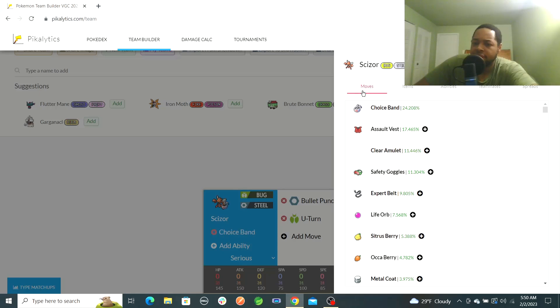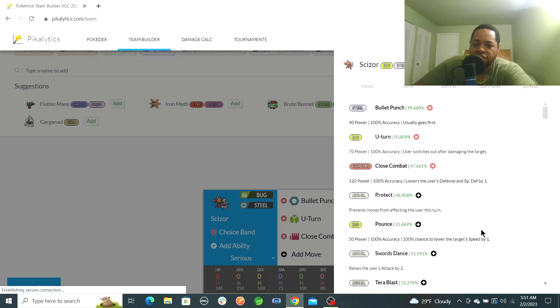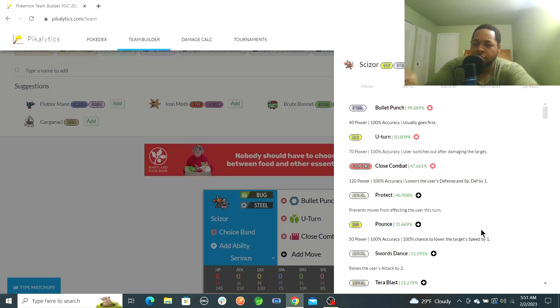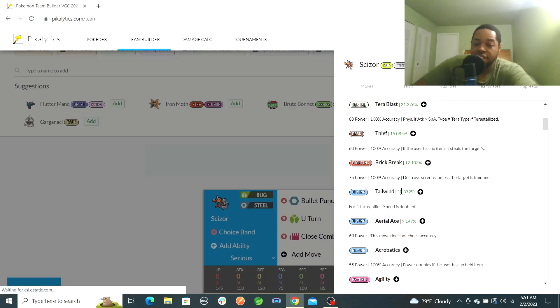I'm probably going to go with the Choice Band set because that gives a higher chance of KOing things in one shot. U-turn gives a decent pivot, and Close Combat hits Normal types. You could use Pounce to lower a target's speed — it's a 50 power move that gets powered up by Technician, just like Bullet Punch becomes a 60 power move, which turns into a 90 power move with the increased STAB. Pounce becomes a 75 power move before STAB, which is pretty good as well. It's also really good at lowering speed.